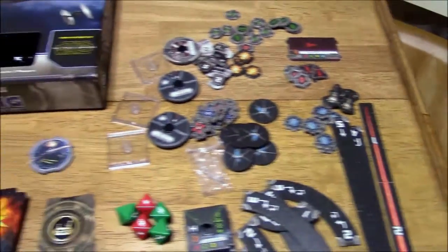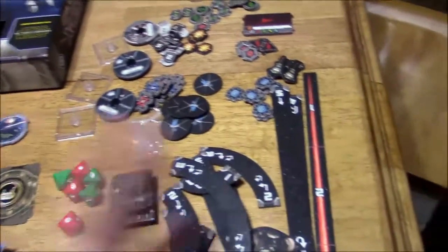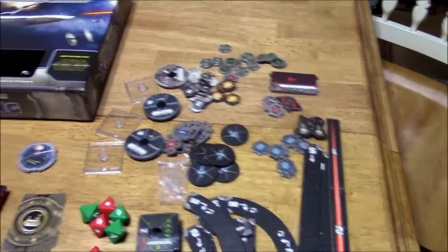There's a shield token — that's another new thing. TIE Fighters in this game have shields, which is pretty cool. Normally TIE Fighters don't have shields, but these ones do. You've also got asteroids and everything else you'd expect to find in the core set.